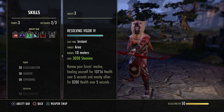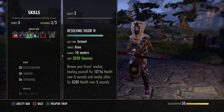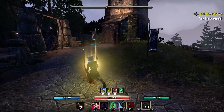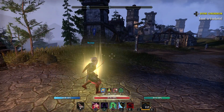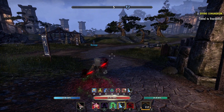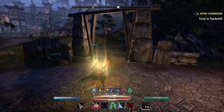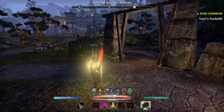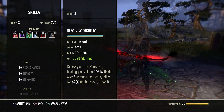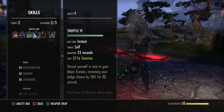Next: Vigor. Obviously just another heal over time for yourself. If you're taking damage, hit this. You want to try and keep it up 100% of the time if you can. Treat it as another buff — keep up rally, keep up Relentless, keep up shuffle, then keep up vigor. If you're going into a fight have that healing going so if you do take damage it's already kicking your health back up. On this build you're squishy and don't have a ton of healing, so you want all healing going at all times.